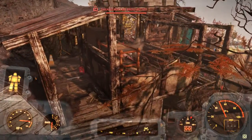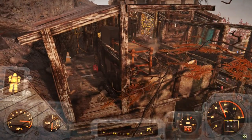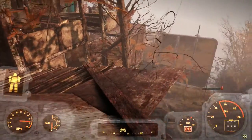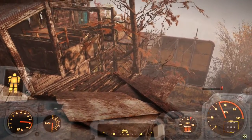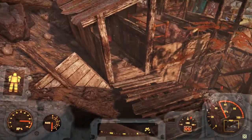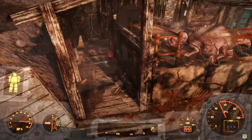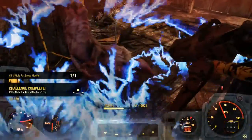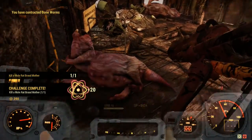And there you go, we see a diseased brood mother just right over there. There's a couple of dead ones by the looks of it. But this is the location that you can actually kill one for the daily challenge, guaranteed. There's probably three or four of them. Let's go ahead and kill this one since he's here. And there you go, that completes the daily challenge.